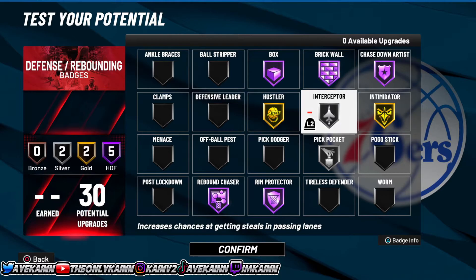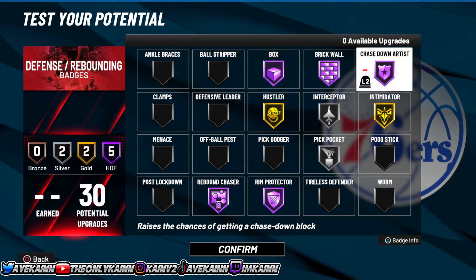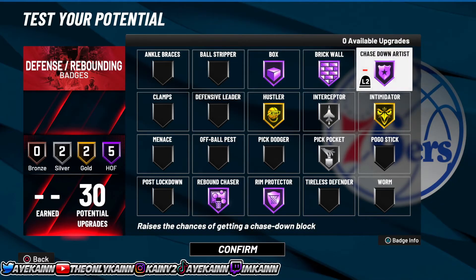For the defensive badges, run this layout. You're probably wondering why I'm not putting Intimidator on Hall of Fame — if you want to, you can, but personally I like running it on Gold. I'm already a 6'8" big body center with max wingspan, so I'm pretty much going to get Intimidator most of the time and don't really need it on Hall of Fame. You could also put Interceptor on Gold if you'd like, but I think it works perfectly fine on Silver.